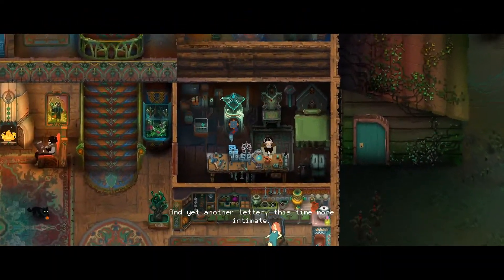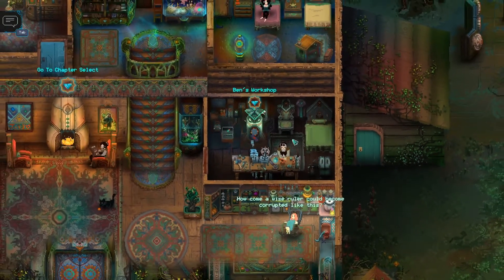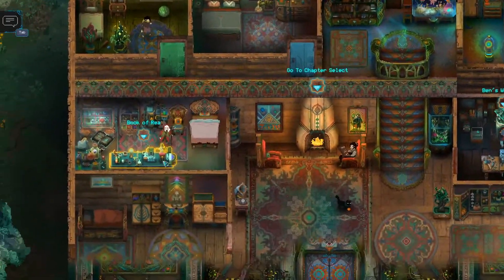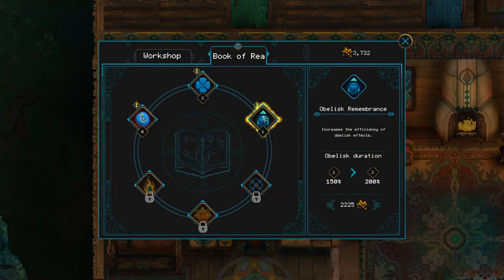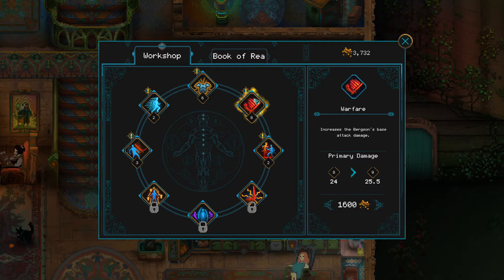Let's check this one out — yet another letter, this time more intimate. All Ben wanted to hear was something, anything back from Sheila. He made no requests and made no mention of past events. Once again he considered going to Terra Lava if no reply was forthcoming. We haven't unlocked anything else in the Book of Rhea it seems, and not in the workshop either, but we do have almost 4,000 to play with.